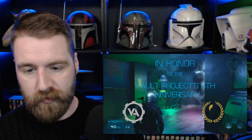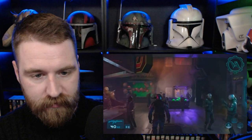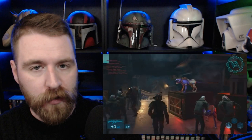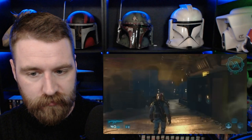In honor of the Vault Project's 6th anniversary. Oh, look at this — this is Boba Fett gameplay. It's a cool environment. You were supposed to start the game by playing as some random bounty hunter, and then you get killed by someone, and it turns out it's Boba Fett, and you play the rest of the game as him. Interacting with the crowd. Oh, this is dope. I would have loved to play this.